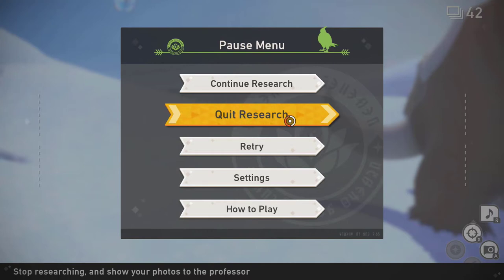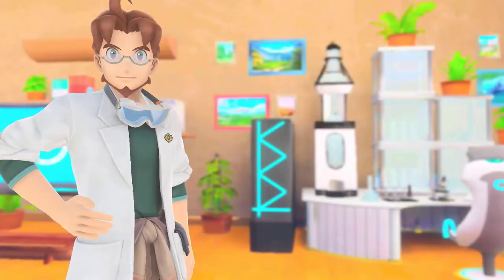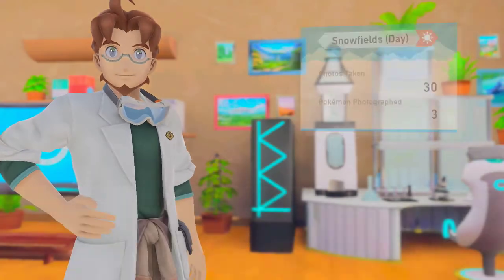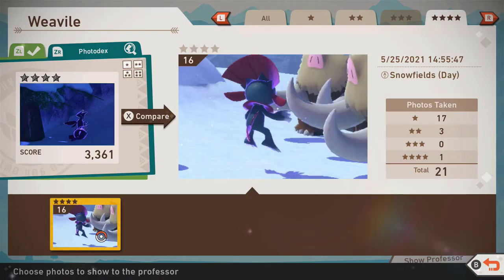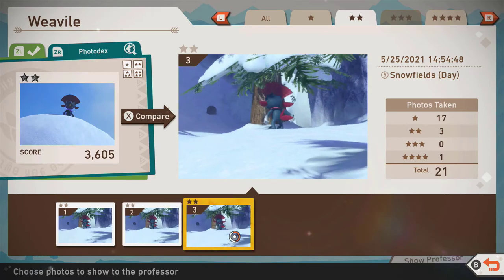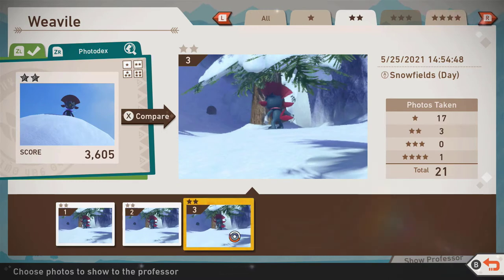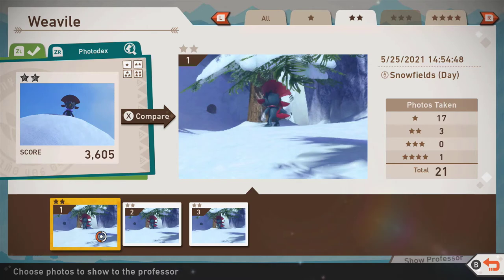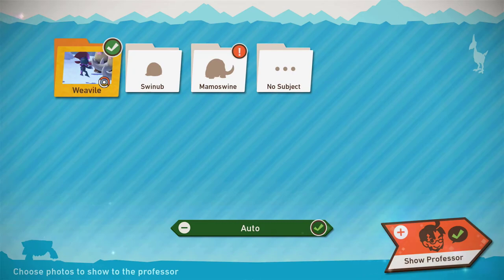Without hitting them with an illumina orb, they do not attack. So to recap: lure Weavile all the way to the scratch tree — photo of it reading the scratches is a three star. Hit the scratches with an illumina orb, then get to the top, hit the Swinub with a fruit, and when both Weaviles are doing a 'come at me' taunt toward the Mamoswine, hit them with an orb to have them attack. As you can see, I got the four star of it attacking, though I rushed and missed the three star reading shot.